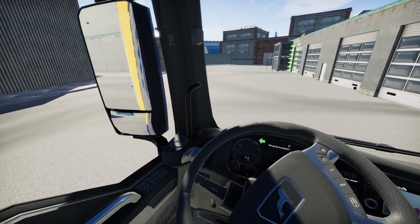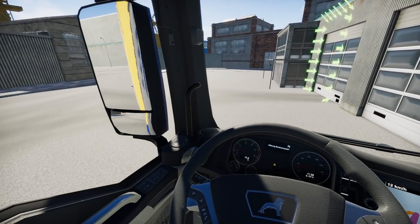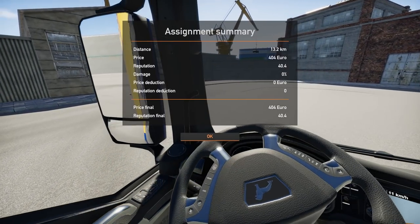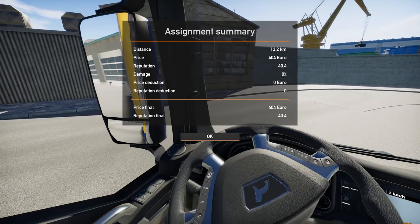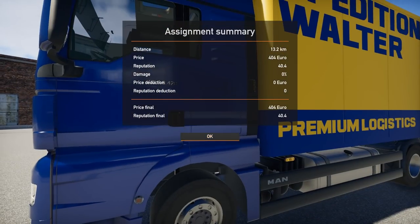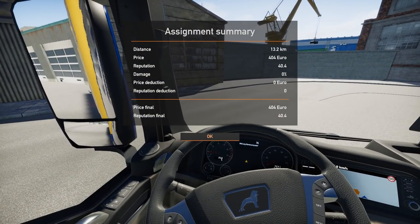And there is our delivery point, which of course we will back into. Damage zero, reputation 40.4 — don't jump out of the truck like that, thank you very much.